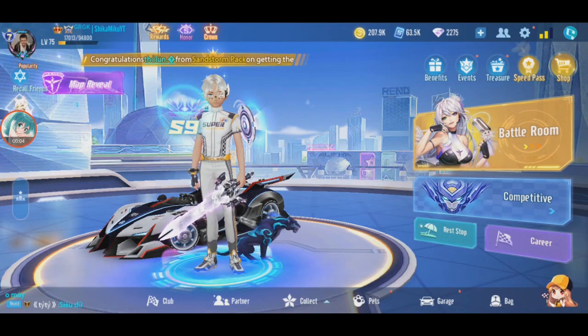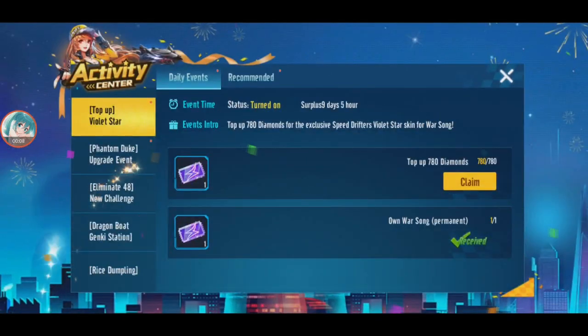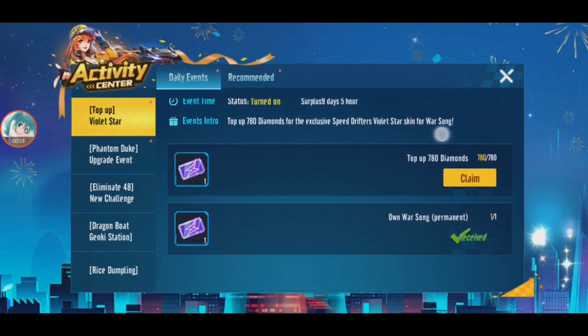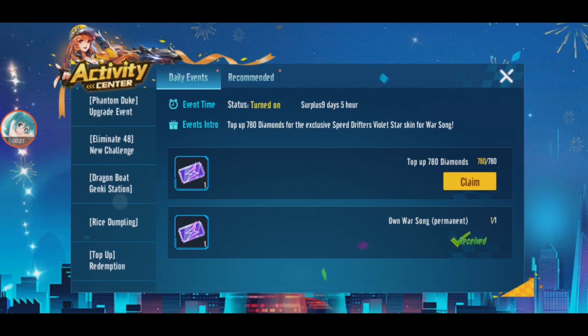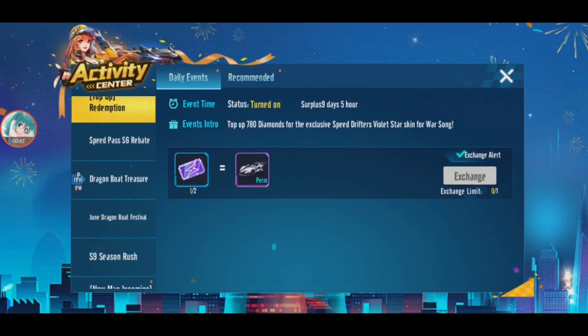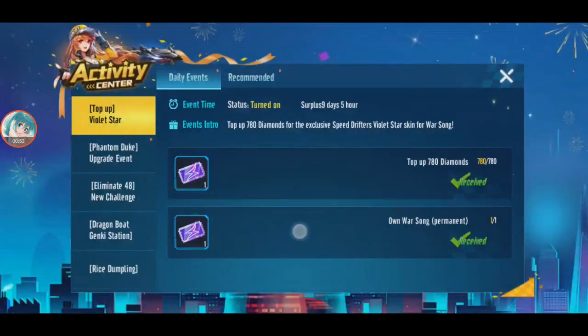I'm back in Garena Speedrifters. There's a new event here: top up 780 diamonds for the exclusive Violet Star skin. It is a skin for War Song, so Violet Star is supposed to be a skin for War Song. You need to have War Song to exchange for Violet Star. Top up at least 780 diamonds and you must have War Song.